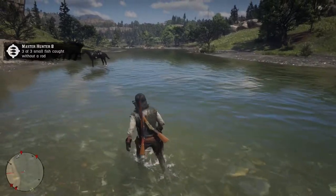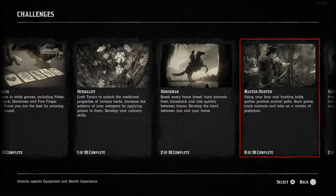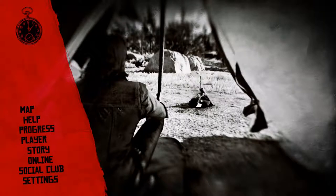On to challenge number nine. For challenge number nine, you have to kill a possum playing possum. Basically, you have to wait until nighttime in an area. Let me show you guys where I'm at, where you can find a possum, because they are nocturnal.